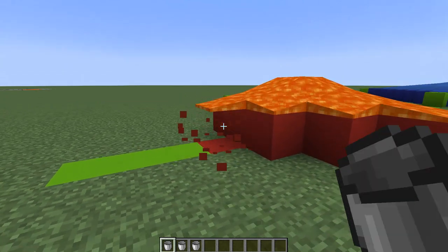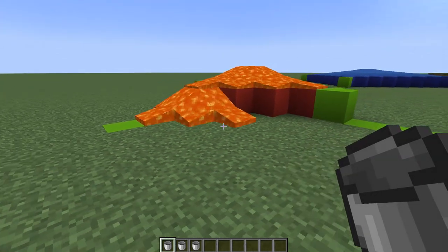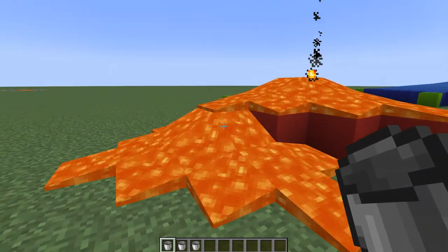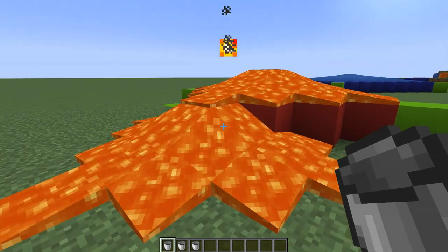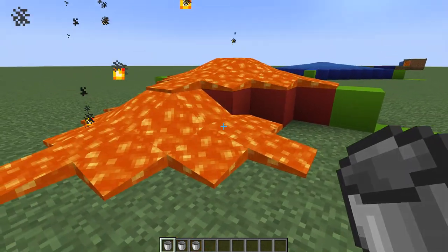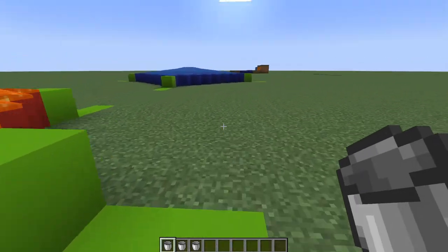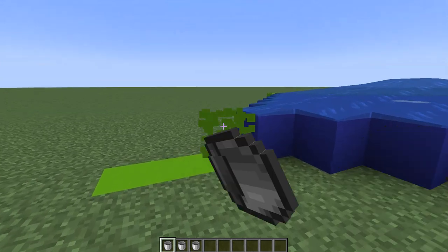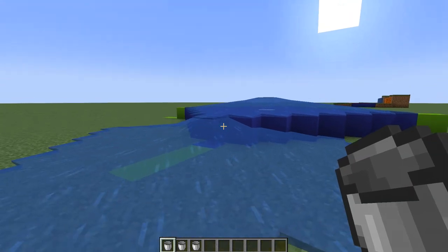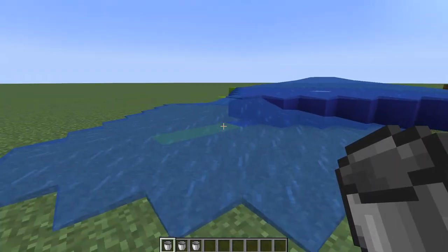If I now break a block out from under one of these, the lava will continue flowing. Although the block that I broke is a flowing lava block, the lava will continue out from that block as though it were another source block — even though it is not — and travel out a distance of three blocks in every direction. Likewise, we can do the same thing with water. If we break out the corner, our water will expand from the downward-flowing block out horizontally, another seven in each direction.